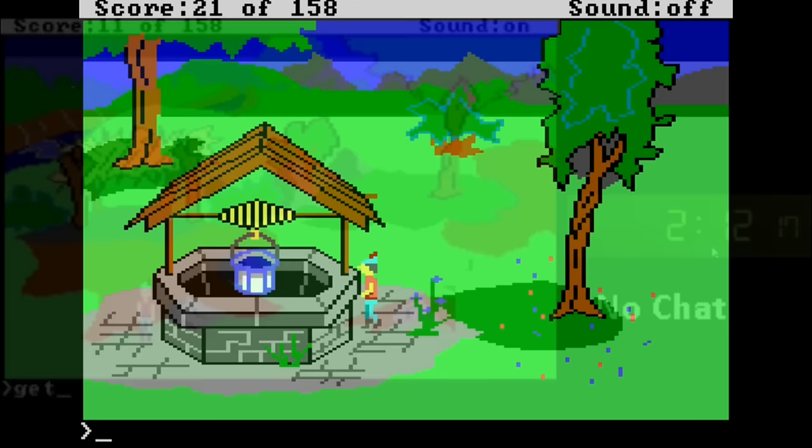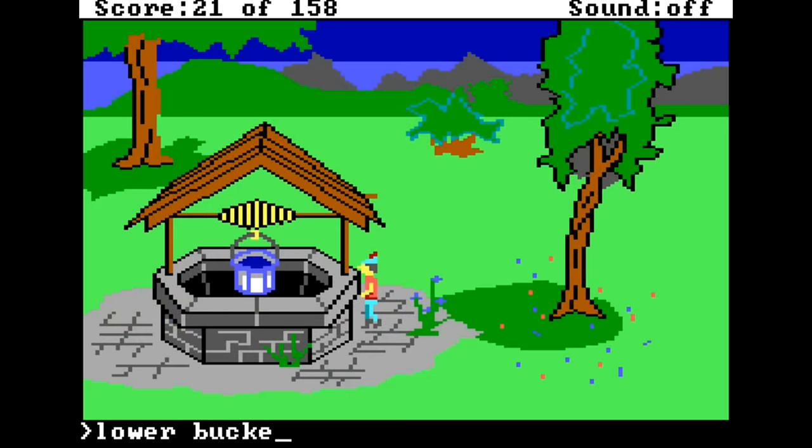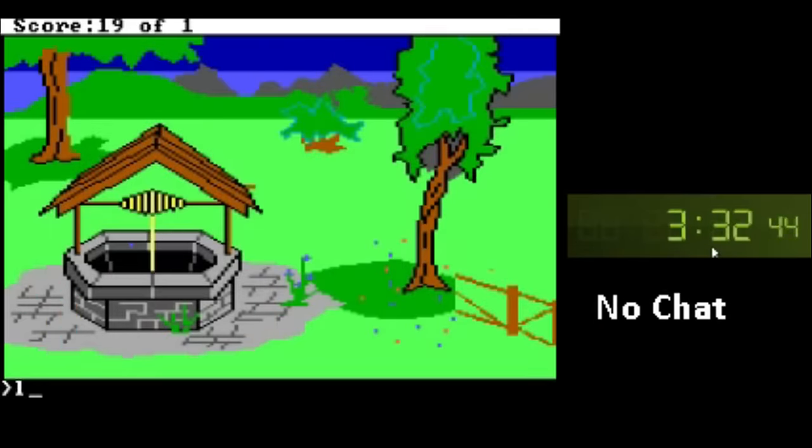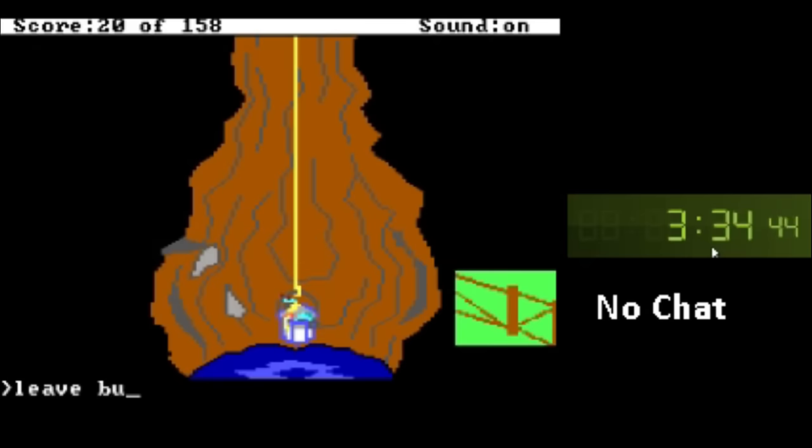At one point in the run, you need to get to the bottom of this well, which you can accomplish by lowering the rope and then climbing down. Or you can just type 'climb bucket,' and the bucket will instantly lower, because apparently Graham is packing some serious weight in that pixel caboose.